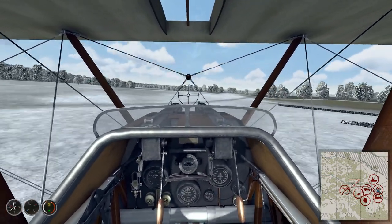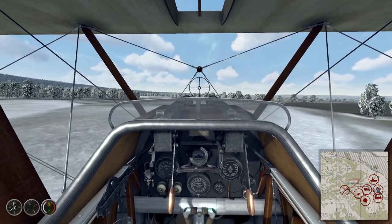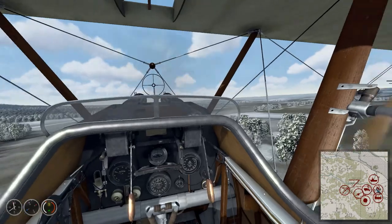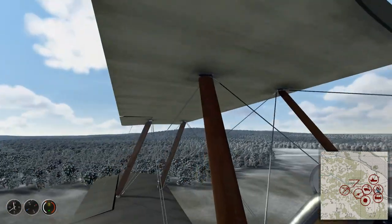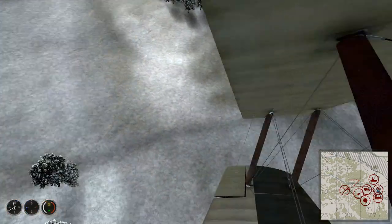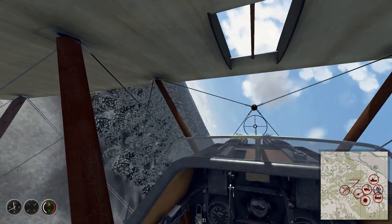Well, my maiden flight in the Camel was not in point of fact a flight, because I couldn't actually make it take off, and I crashed into a stand of trees. And that only happened after I spent about 15 minutes working out how to get the engines started — hint, it's the appropriate mixture — so I clearly need to reapply for my Simmer licence too.